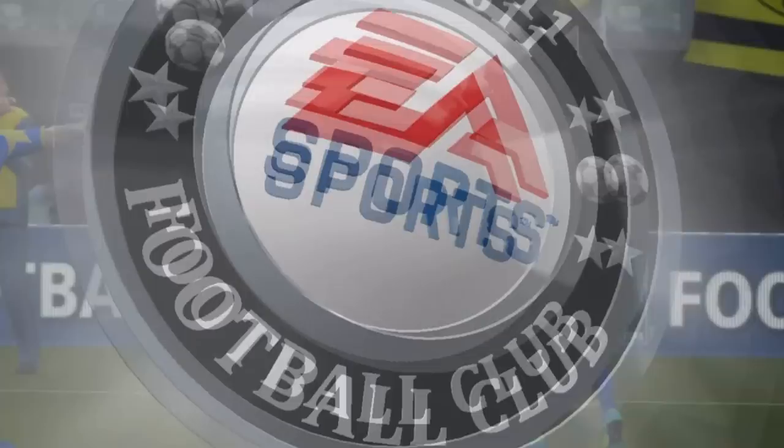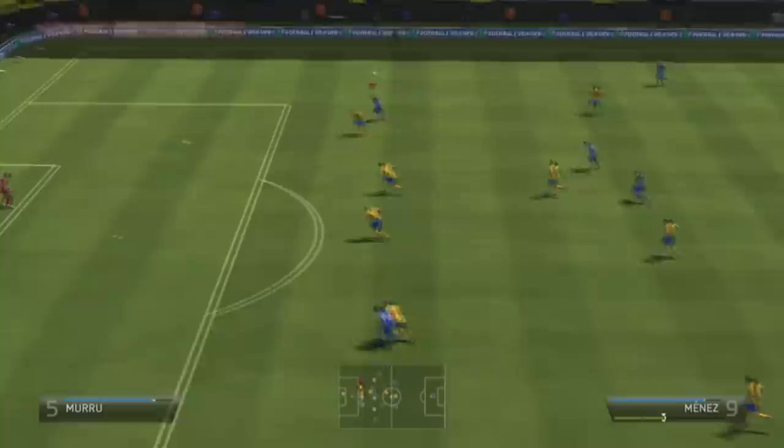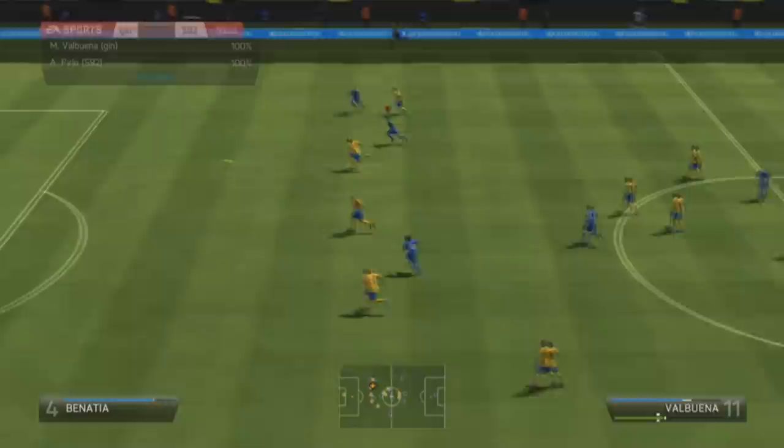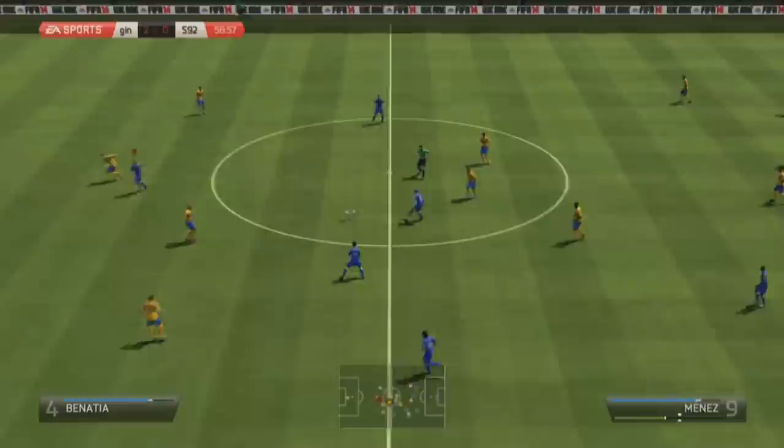In space he's absolutely fantastic — give him a chance to dribble, give him a chance to pass, give him a chance to shoot and he's brilliant. But shoulder to shoulder with a defender or anyone else, they kind of just push him off the ball. Other than that, he's a really enjoyable, well-rounded card.